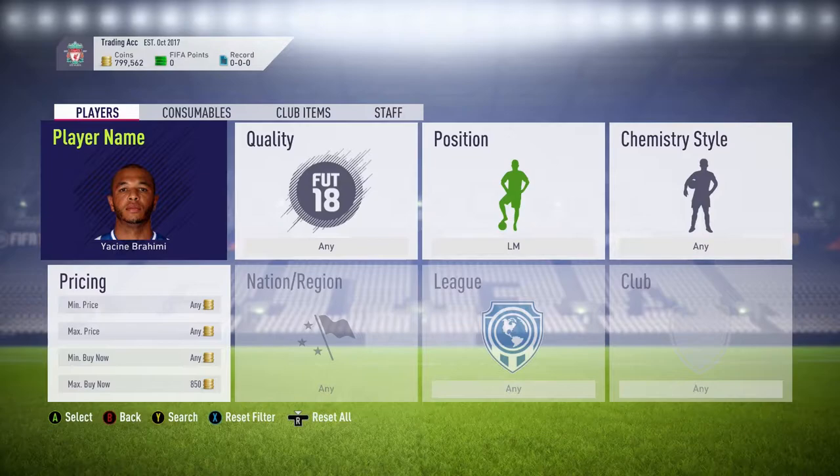Welcome back to another video. Today I'm going to be showing you a very effective method that can get you 500 to 1,000 coins profit per card. The method I'm going to be showing you is a position modifier — left mid to left wing — and I'm going to be showing you two examples. The first example is Yasin Brahimi, a left mid who plays for Porto.